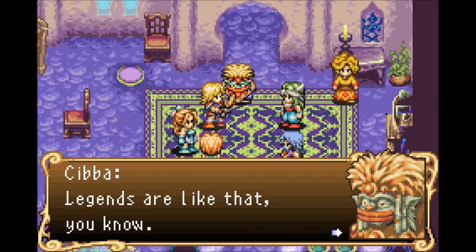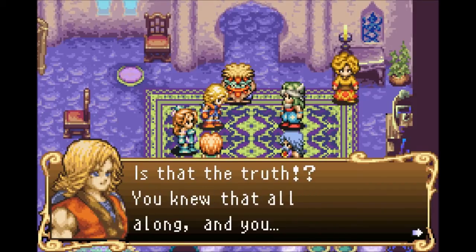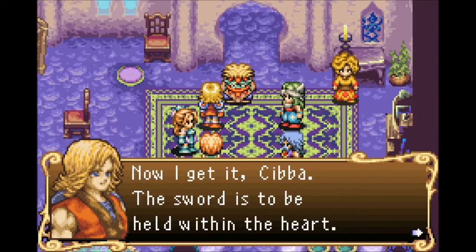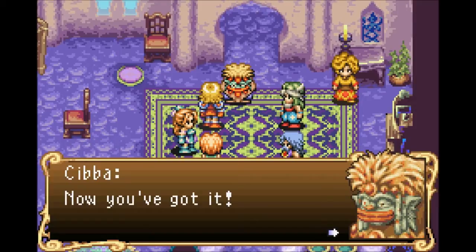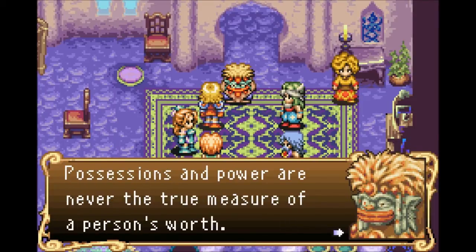Legends are like that, you know. So you knew — you guys knew all along and you didn't tell me? The sword is to be held within the heart. If it is wielded with firm conviction, even a tree branch can become a holy sword. The heart is what's most important. Possessions and power are never the true measure of a person's worth. You know this is a video game, right? Possessions and power are the true measure of a person's damage output though!